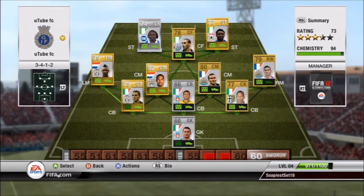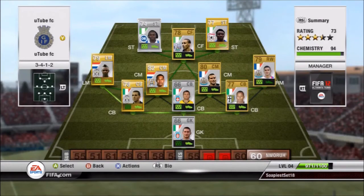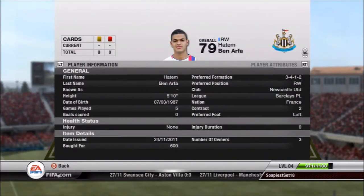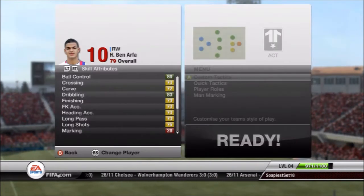We'll start firming up the rest of our team soon and we need to add a manager at some point — that will be very soon. That will purely be to get us up to the 100 chemistry. The important thing with the manager is formation, so we'll be getting a manager in that formation. Ben Arthur cost me 600 coins. He's a right wing when he should be a right mid but you have to get what is available, and that's what was available — a very good price.